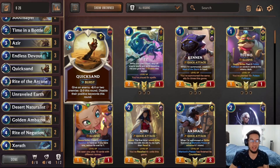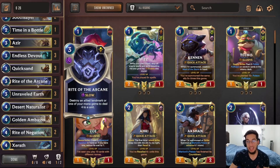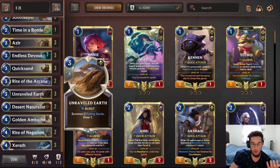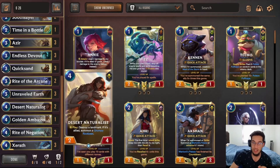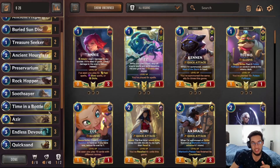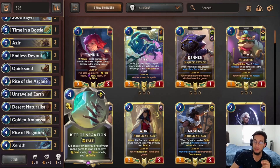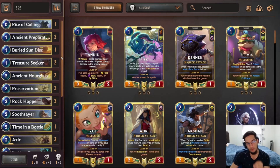Triple Quicksand stops so many things in the meta right now, especially against Overwhelms. Rite of Arcane lets you kill Poppy or other targets. Desert Naturalist gives us a better matchup into Thralls and other landmark decks. One Golden Ambassador to help draw our champions together with one Rite of Calling. And finally, two Rite of Negation to protect against Vengeance, Ruination, or anything like that. That's the quick breakdown of all the cards in the deck.